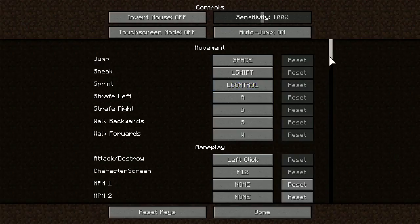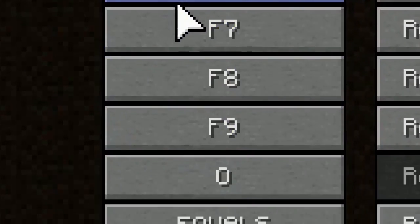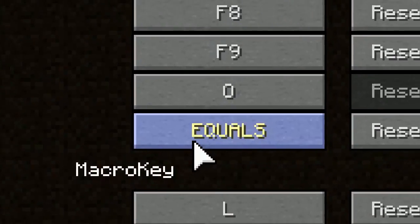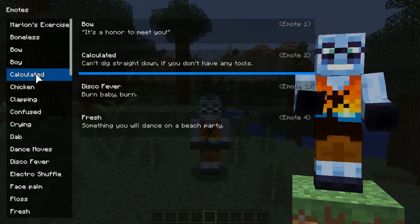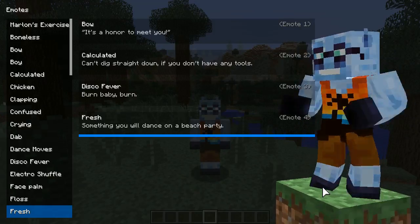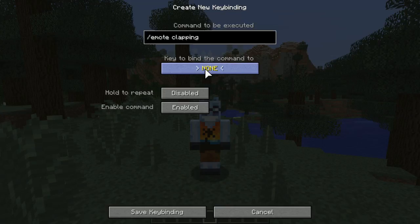Emoticon's mod also adds a few emote key binds, such as 4 bindable emote keys, a random emote key, a configure emotes key, and a key to stop emote. In the configure emotes menu, you can change which emotes are bound to one of the 4 emote keys. If 4 keys aren't enough, you can always use a macro key or similar mod in conjunction with the emote command.